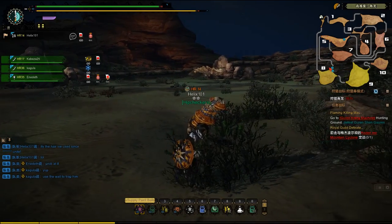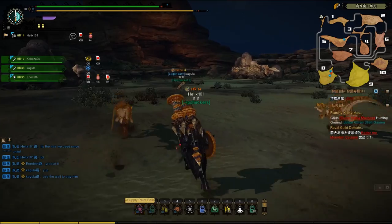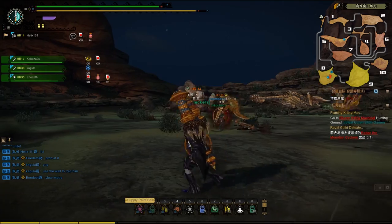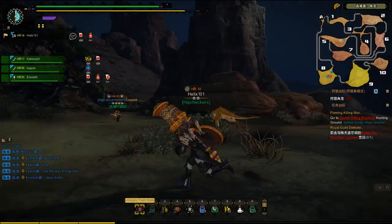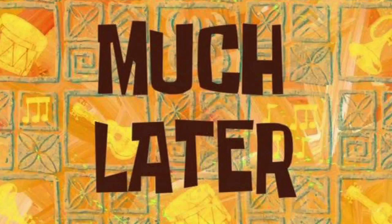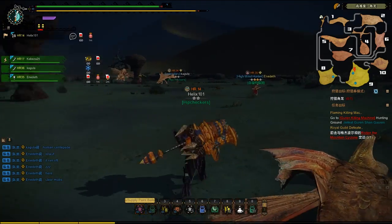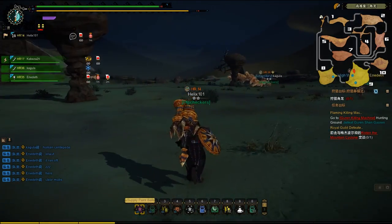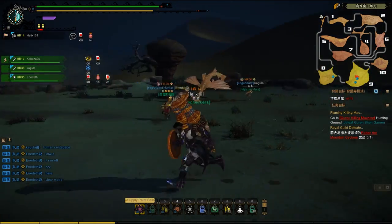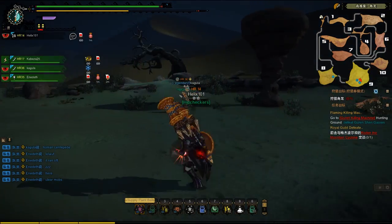We're just gonna try clearing out the trash mobs in a moment here. It looks like Cabeza might have disconnected, so we're just gonna go wait for him to come back and clear out things. So we're just gonna clear out the trash mobs while we wait for Cabeza to return. Looks like Diablos has already gotten our attention, so we just gotta try to avoid him as best possible at the moment — and he is angry.